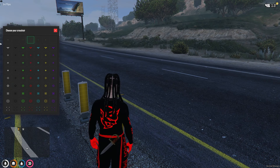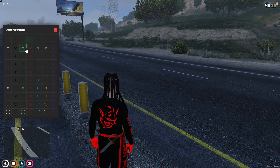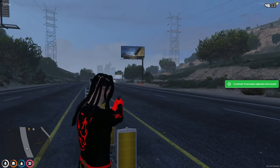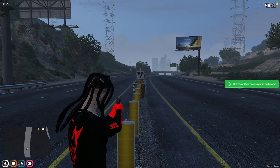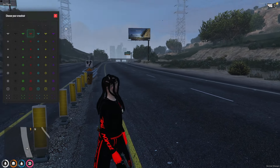Welcome back, my dear developers. Many of you have been asking about adding an inbuilt and custom crosshair to our game server. Today, we're going to explore how you can easily integrate both an inbuilt crosshair and a custom designed one. Let's get started.